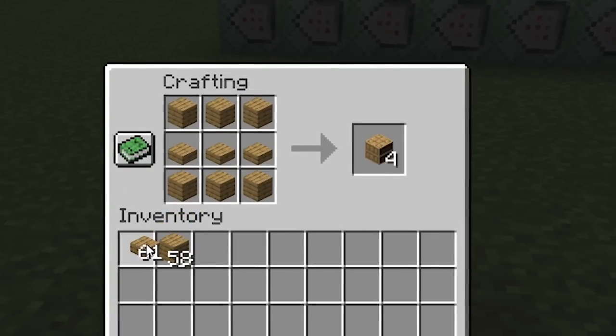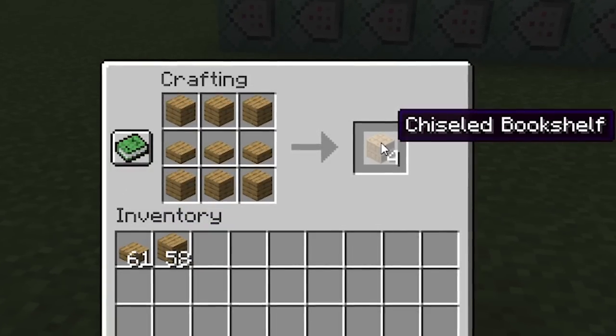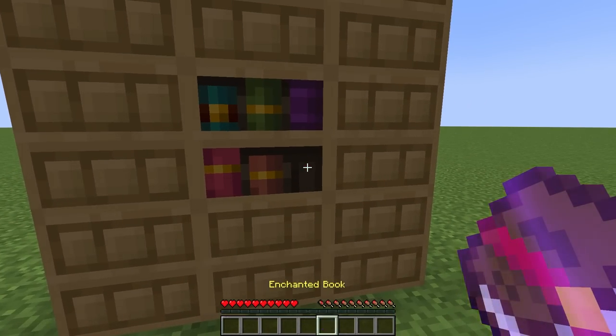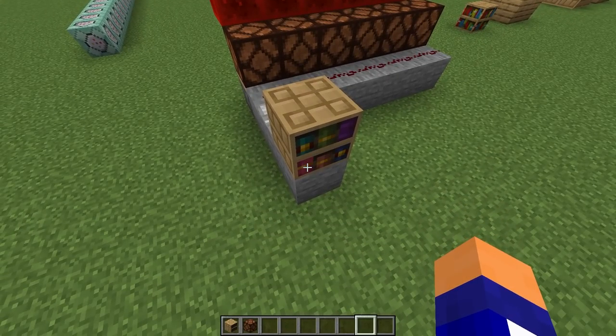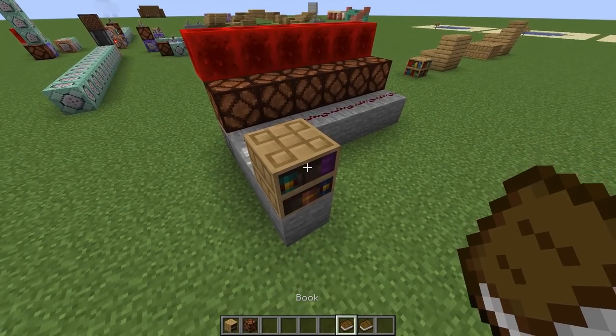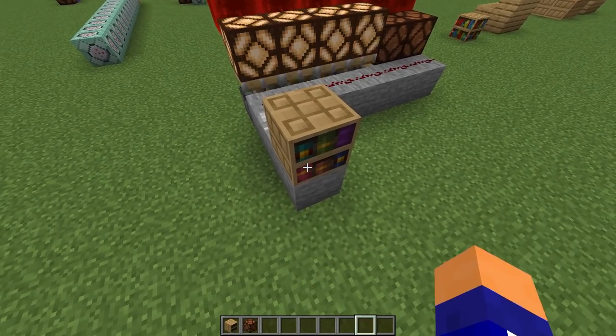By crafting six planks with some slabs, you'll get four of these fancy new blocks, which can be used to store normal books, books with quills, written books, and even enchanted books. The coolest part about this datapack is that it has the comparator logic that was shown off at Minecraft Live as well, where the output power depends on which book was last interacted with.